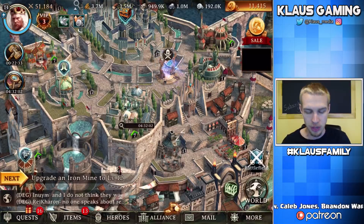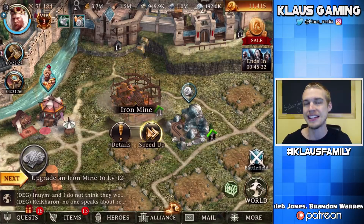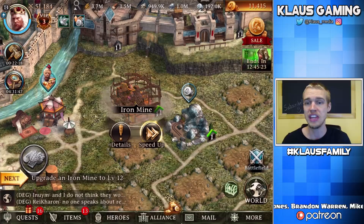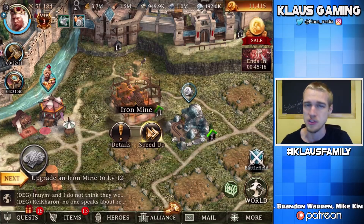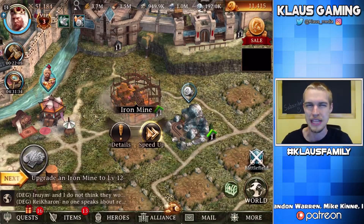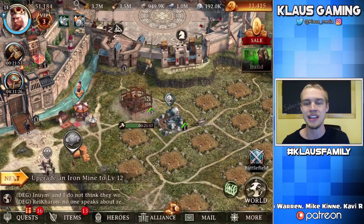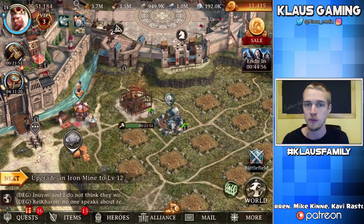The iron mine is upgrading, and if you look at the bottom left-hand side of the screen there is a little yellow arrow that says 'next' — that's like your tutorial quest line. The tutorial of the game is very good; it explains all the stuff in great detail. If you decide to download it, there's a link in the description below. The tutorial leads you through what you should upgrade and why. Right now it's saying you need to upgrade your iron mine. When it's done, it'll turn green and say congratulations, giving you a ton of rewards. This game is fantastic at rewarding you for everything that you do.